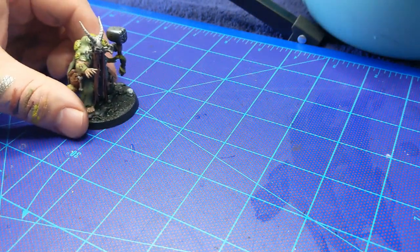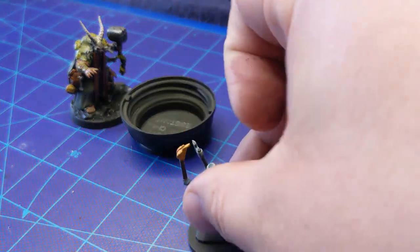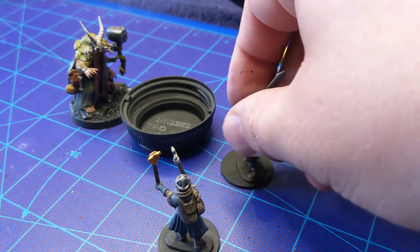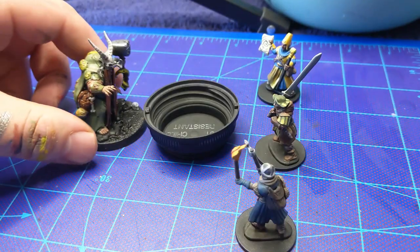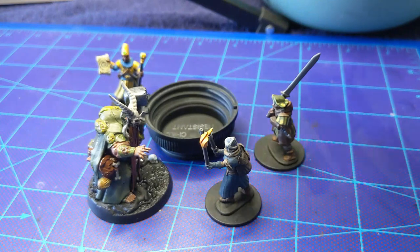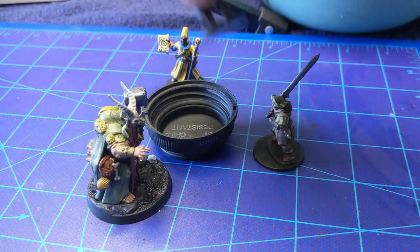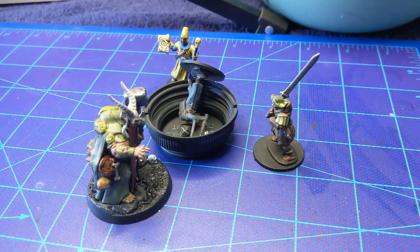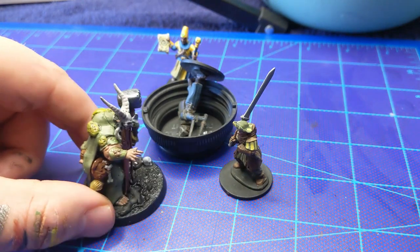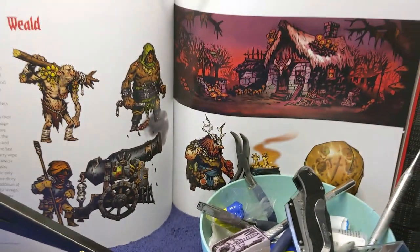Now let's talk about the encounter if you were going to run this in your game. The main thing that distinguishes the Hag in Darkest Dungeon is she has her cauldron - her boiling, bubbling pot of disgusting people soup. I would use whatever stats for whatever hag character you like, give her a strong melee attack, and then whenever there's an enemy within melee range of her and the pot, she tosses someone into it. The companions would have to rescue them - that would be the major change to the encounter. That'd force your player characters to change their strategy mid-battle.